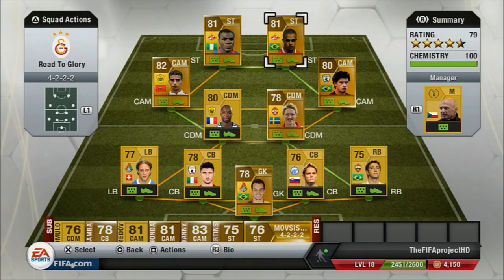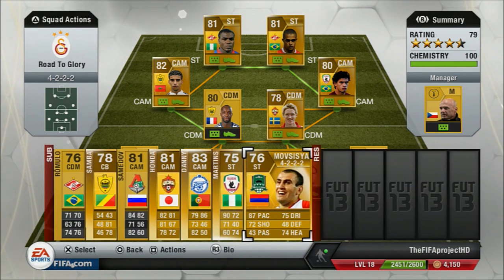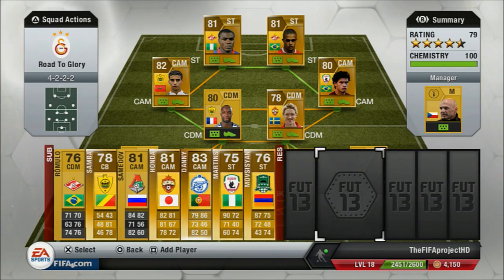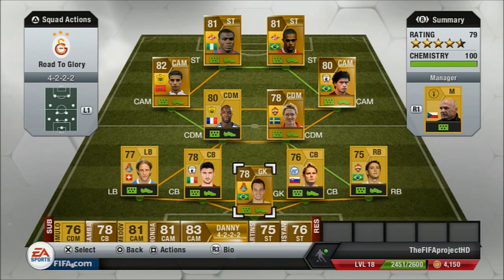If you buy this team with the subs bench included it costs 28.3k. If you buy just the first 11 it costs 22.4k, and the subs bench by itself costs 5.9k. Hopefully you guys enjoyed this video — if you did, make sure to leave a like. This is my first live commentary on FIFA 13, so if you enjoyed the video make sure to leave a like. Check out my Road to Glory to see how this team performs, and apart from that, thank you for watching — I'll see you guys later. Bye.